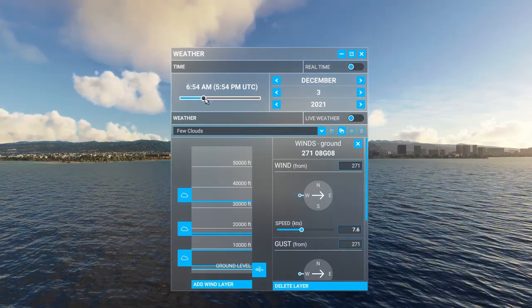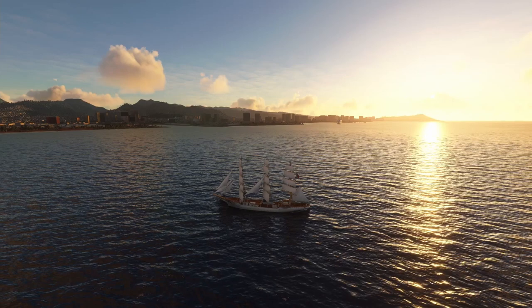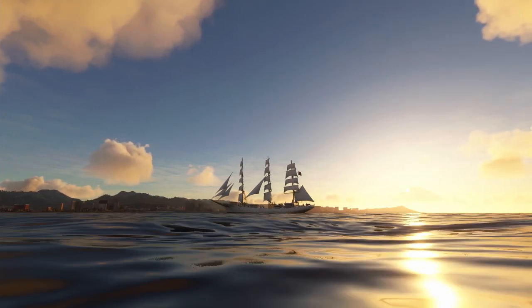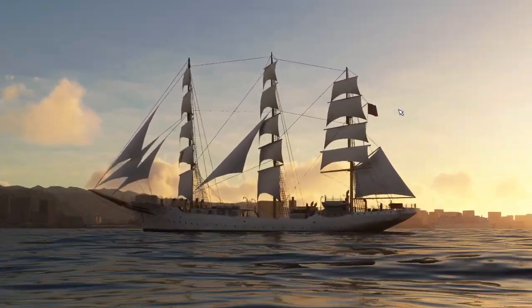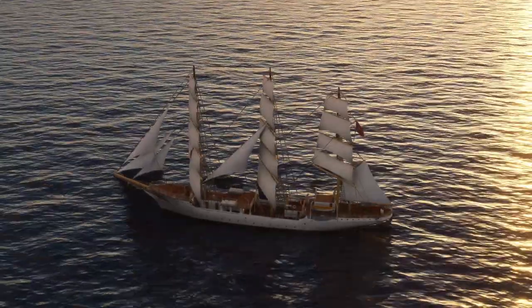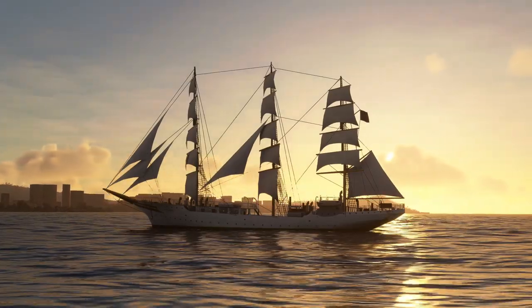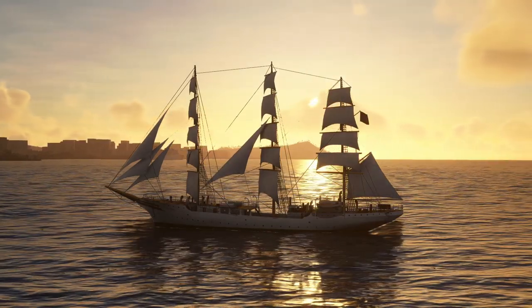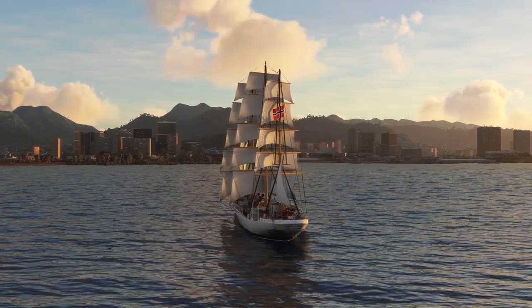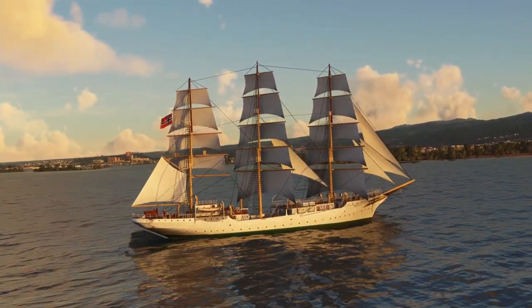This is an absolutely gorgeous ship — the 3D modeling and detail are fabulous. It's a sailing ship, and that's the one thing we don't have in Microsoft Flight Simulator: you can't put sails up and down and realistically sail with the wind. Right now these are fixed sails, but they look beautiful. You are motoring it. I downloaded my own sound files and put them in the sound folder for each vessel, so each one sounds a little different — and that's easy enough to do.